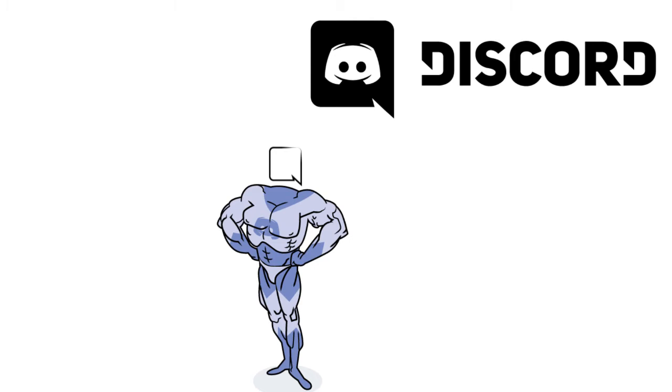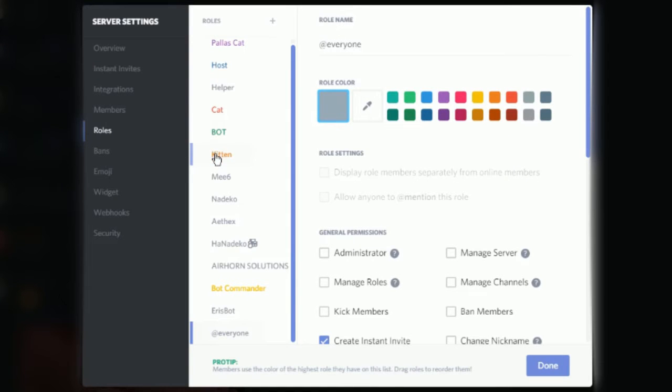Discord also provides a really easy-to-use role system. It uses a hierarchy system, so you can grant permissions, and anything above that level will automatically inherit them. You can also exempt things from them as well. As an owner, unless you delete the server, I haven't been able to mess it up enough that I can't access anything — and I've seen a lot of cases where people set up their server wrong and lock themselves out, which is really bad.